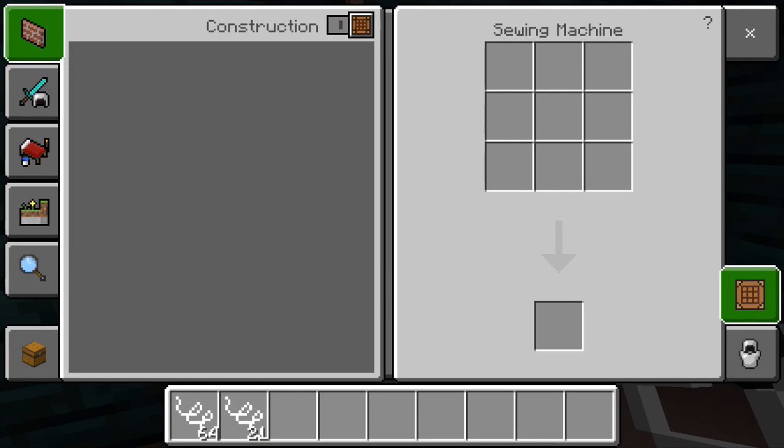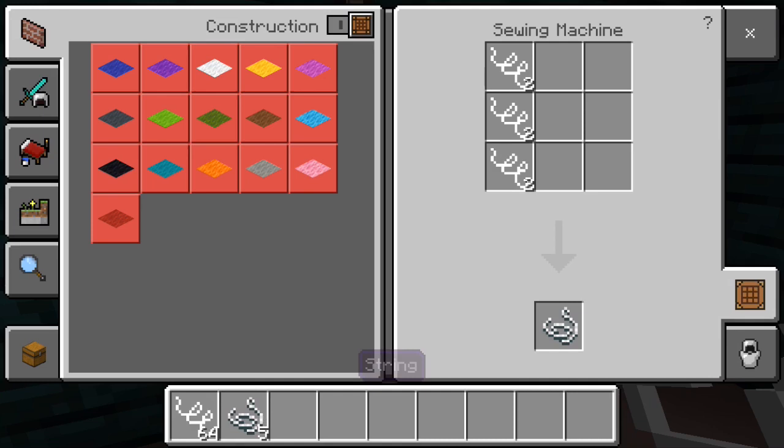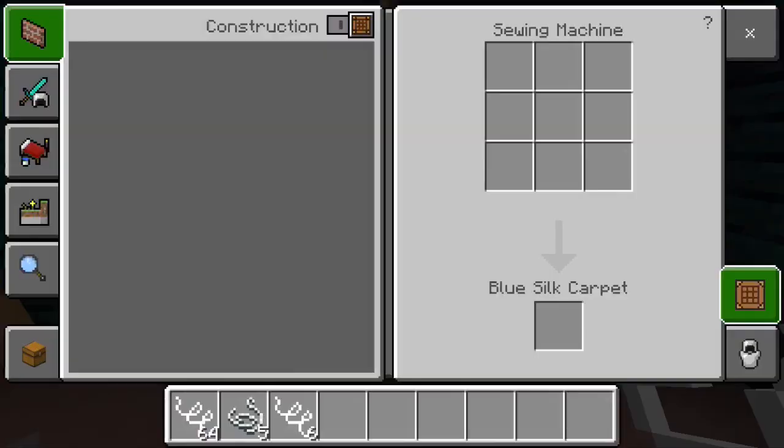This is the sewing machine — you place it, you can obtain string, and after I'm gonna show you how to make the silk robe, so it's kind of easy to do. You just have to place them as a normal crafting table, but this is only available with the sewing machine.